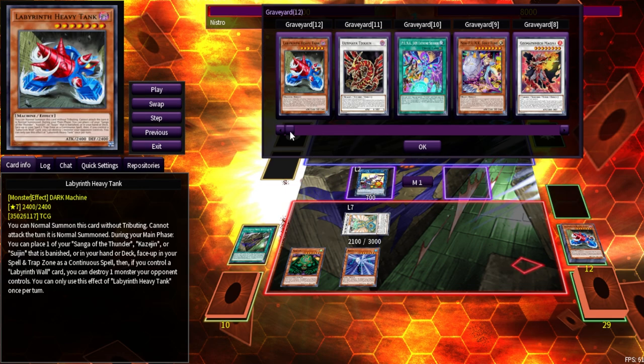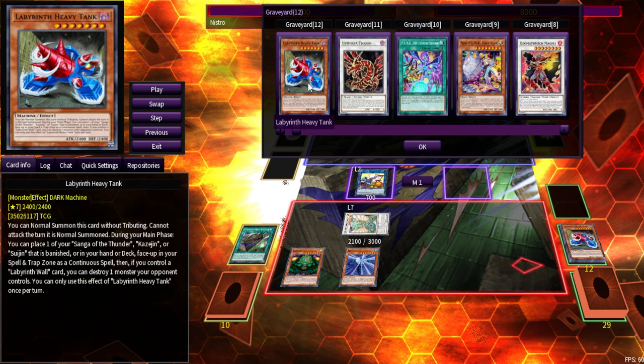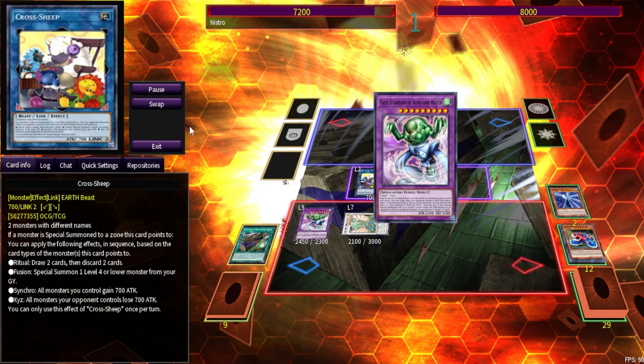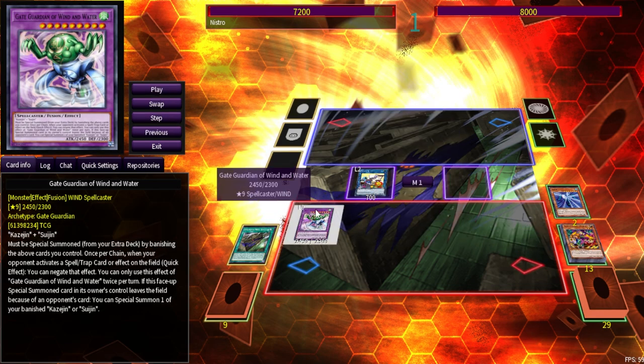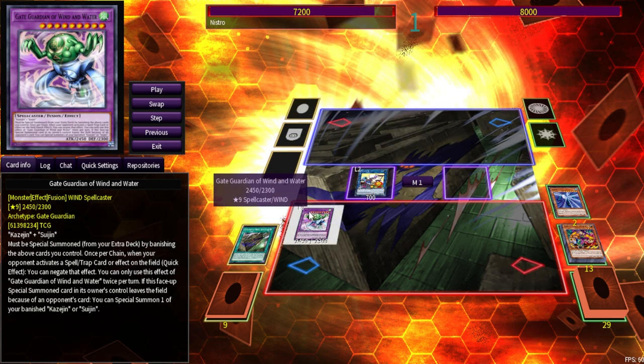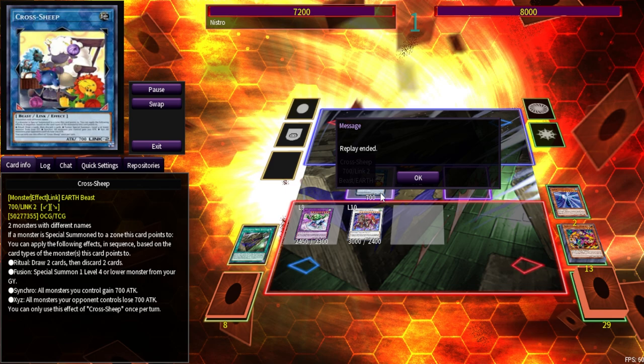We can make Cross Sheep here because we really don't need Ultimaia anymore and Tank has fulfilled its purpose. You could also make Rank 7 if you'd want that. Then banish your materials to make Wind and Water, and revive one of your Tuners from the graveyard thanks to Cross Sheep after summoning your Fusion, going into Baron. You just made three negates out of three cards in hand — sounds like a pretty good deal. That's why the Punk combo is something you may want to consider.